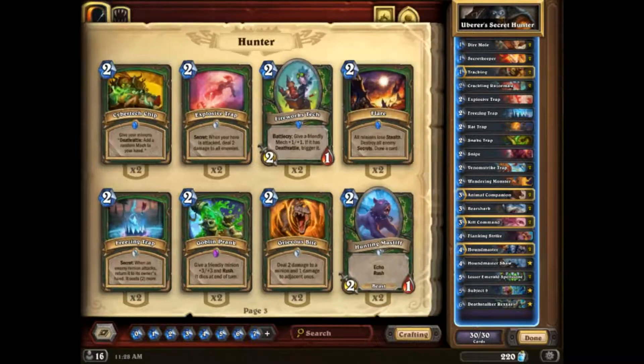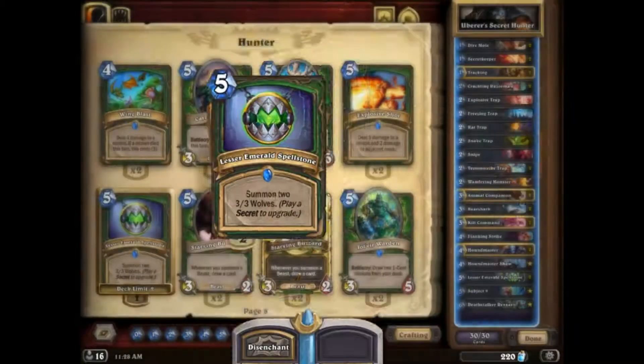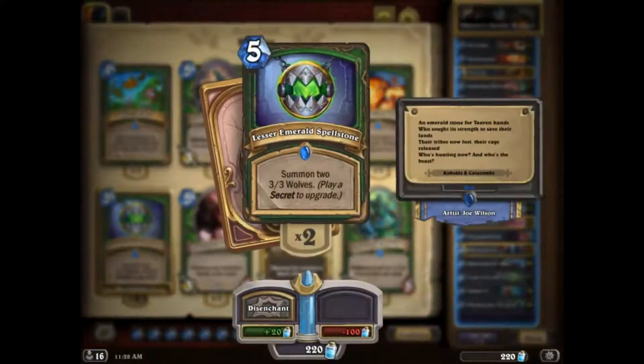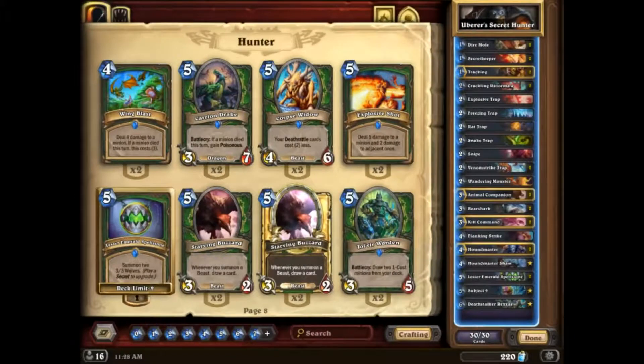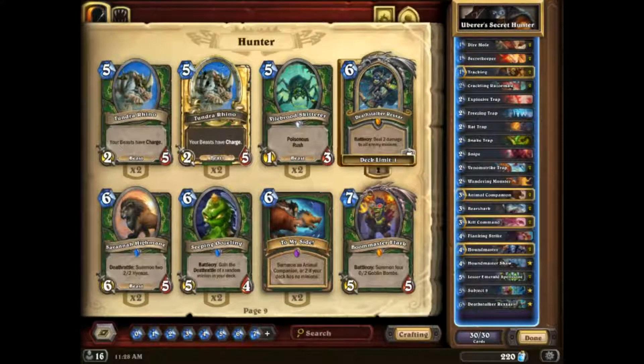The reason this deck was able to sustain in the meta, especially at Tier 1, is you have some early game to survive versus Odd Rogue, Odd Paladin, and Even Shaman. You have some secrets that help with board flood, which is good versus those token-y decks. Against aggro decks, making four 3/3s on turn 5 with the Spellstone is almost insurmountable — it's nearly impossible for an aggro deck to deal with that. For control matchups you have Rexxar and that's really all you need.